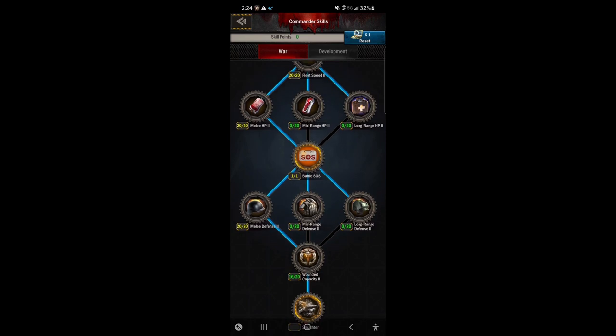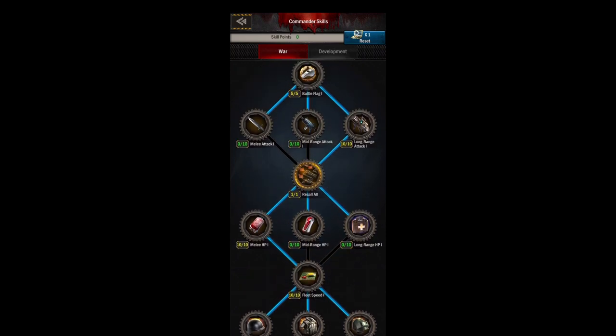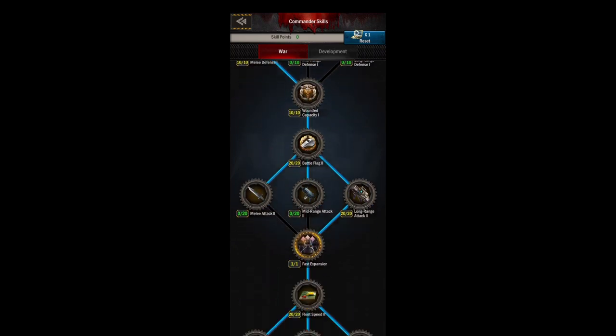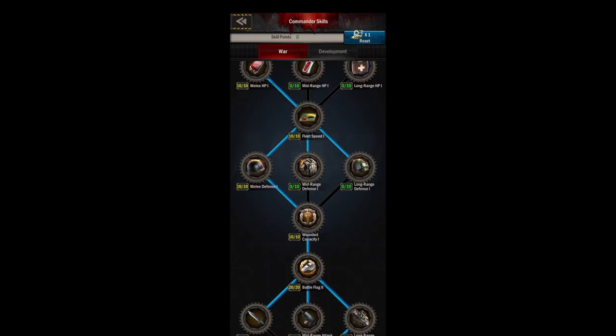Do rush the battle SOS skill — it's one of the most fun things in the game. You get one free attack a day and usually 10 hours of healing. After that, you'll have more boosts — always choose long-range. The last skill at level 45 in the war tree is slaughter. You can use this with your SOS; it kills some units that would have been wounded, so 10% of those guys end up dead instead.